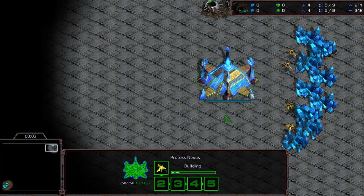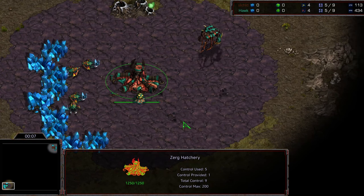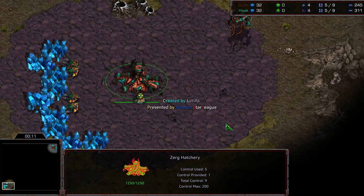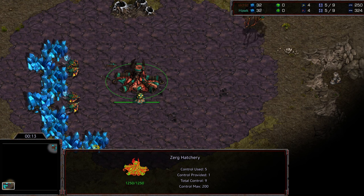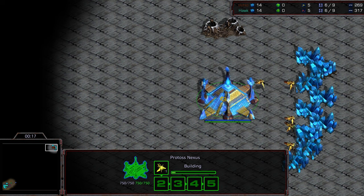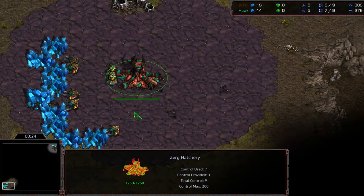Welcome to another commentary. In the upper right hand corner as the brown Protoss we have Jayun, and in the bottom left hand corner we have Hawk starting as the teal Zerg. This is going to be an incredible matchup on Eclipse. These guys have played each other a bajillion times on the ladder. Hawk is the number one North American Zerg and currently holds the North American title.